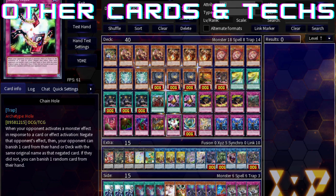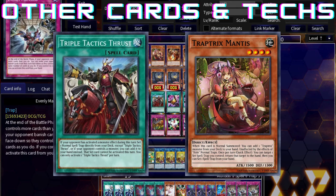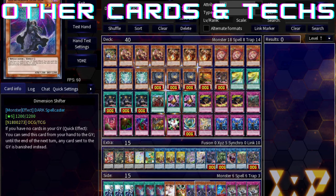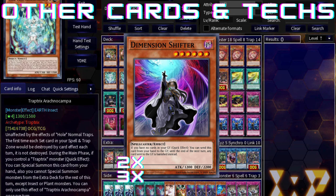Before we get into the combo guide, quick shoutout to Triple Tactics Thrust, which synergizes very well with Mantis. Chain Hole is super underrated in this meta, but you can swap it out for a Hand Trap or a Board Breaker if needed, which I usually do game 2 or 3. Lastly, Shifter is broken — no surprise — but it kind of conflicts with the Raika engine so I took it out, but feel free to put it back in if needed.